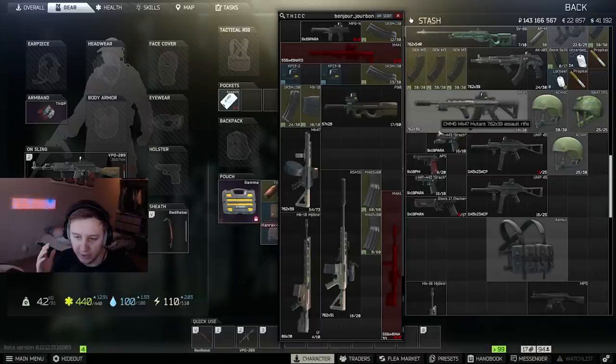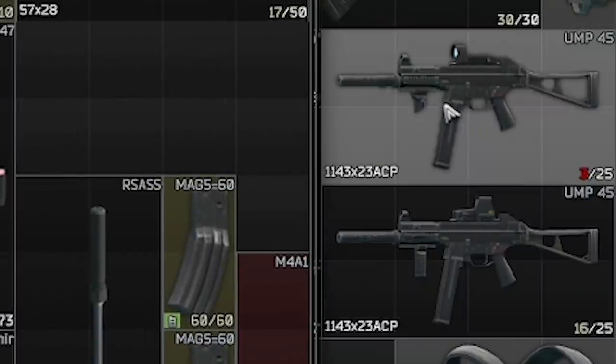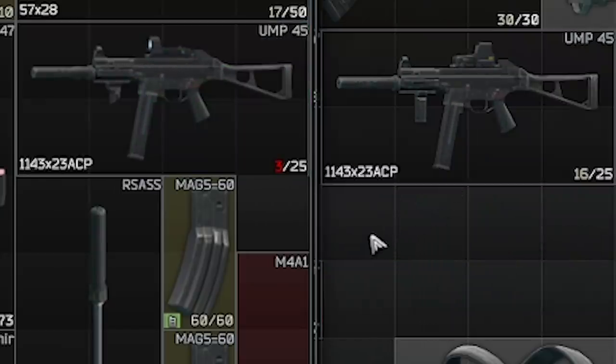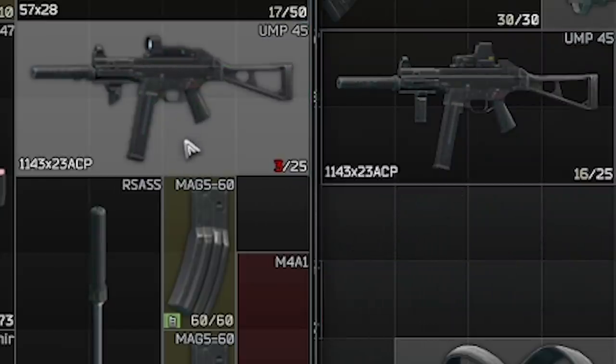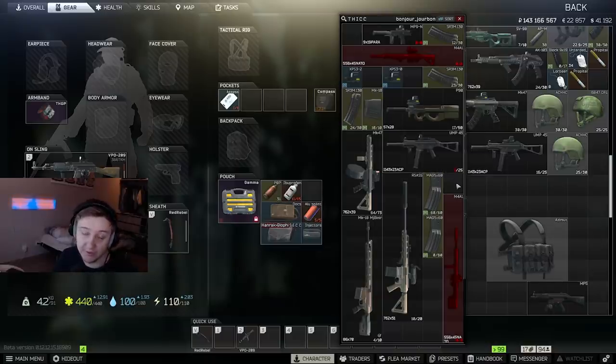Items are becoming blurry when you put them into backpacks, rigs, or cases. Don't worry, it's not you going blind — it's the game not rendering items properly. If we look at these two UMPs they're sharp right now, but if I put one into the case and compare them side by side, you can clearly see the UMP on the left is much more blurry. It's pretty annoying and I hope it gets fixed soon.